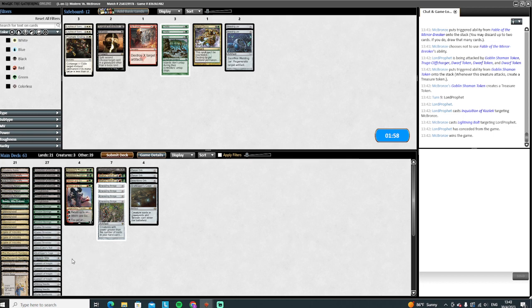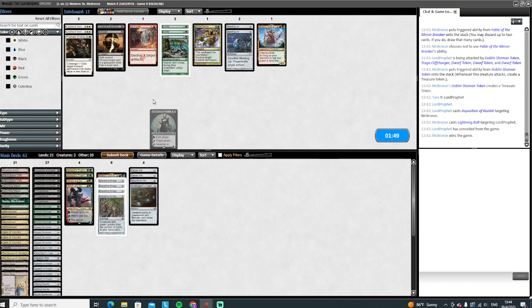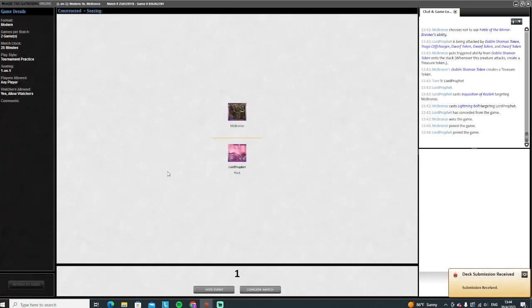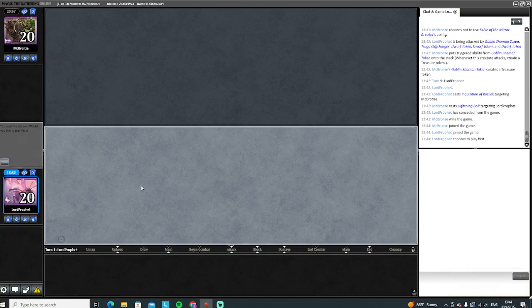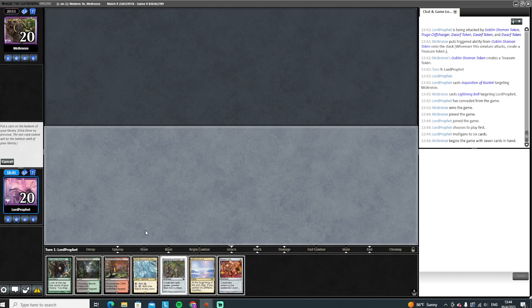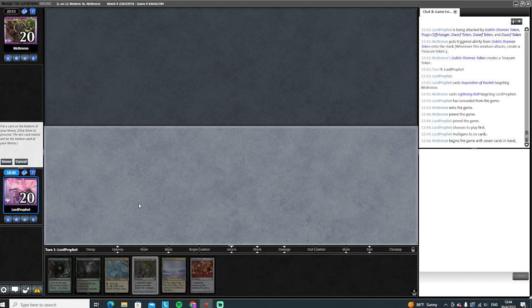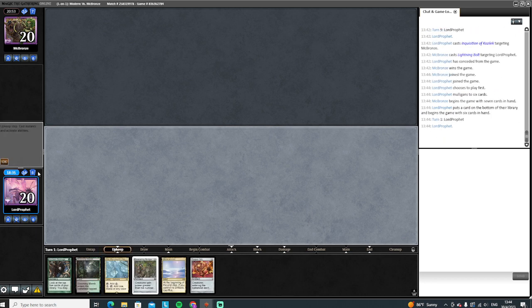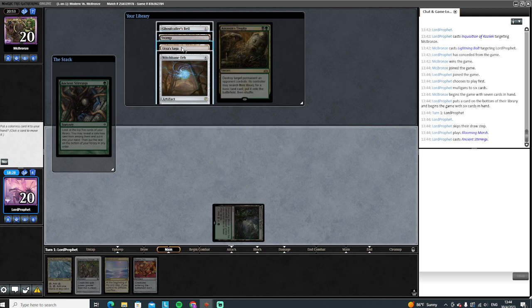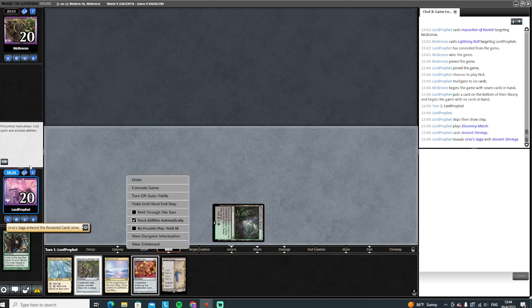We did lose game one so we're going to bring this in just in case they're on the Persist plan so we don't get blown out. Haywire Mite is going to stay in because we did see the Leyline Binding. We can go down on Clot, go down on Liliana the Veil, and we're going to go down Pyrite Spellbomb — it's not the right matchup for it. All right, we will play first. If this had a colored land, Urza's Saga would be fantastic. We got Bridge, we got Torpor Orb, we got Stirrings — we will keep. I'll put the Cliffs on the bottom. I'll take Urza Saga, I like Urza Saga.